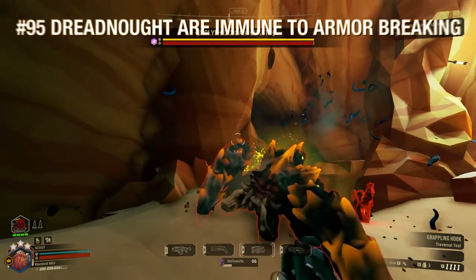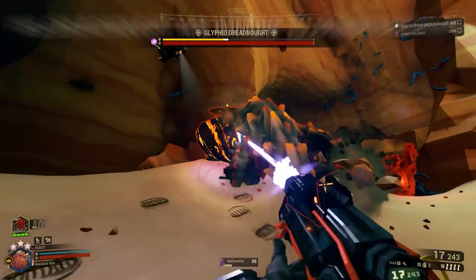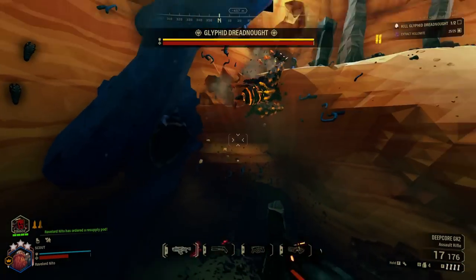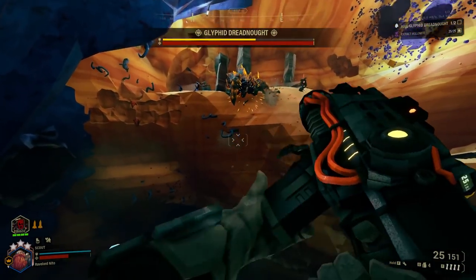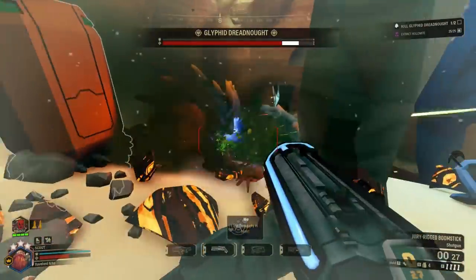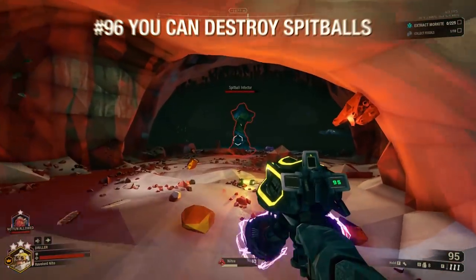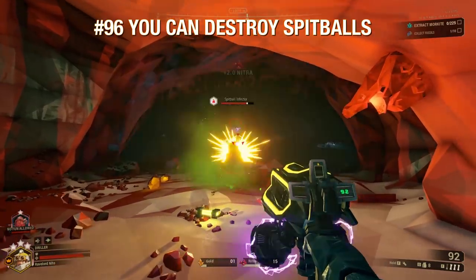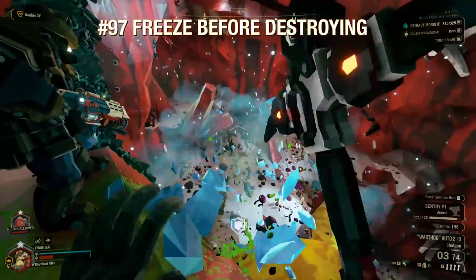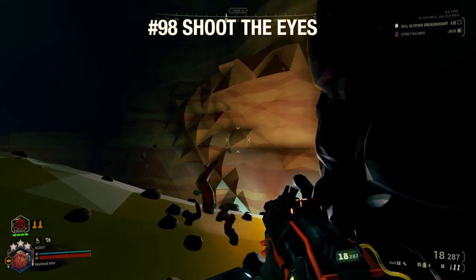Oddly enough, a Dreadnaught's armor isn't affected by the Armor Breaker perk — it's simply an extra health bar that recharges, so just shoot it with anything you've got. Try to lure the Dreadnaught into a room with plenty of space so you don't get stuck in a corner — this lets you dodge fireballs and kite it for more damage. You can destroy Spitballer projectiles by shooting them. Freezing enemies like the Brood Nexus or the Detonator can skip the unfortunate outcomes of their deaths if you time it right. Shoot the Brood Nexus eyes to save ammo.